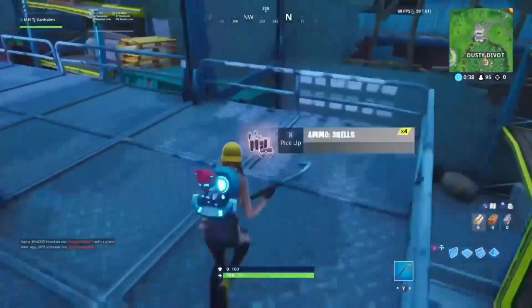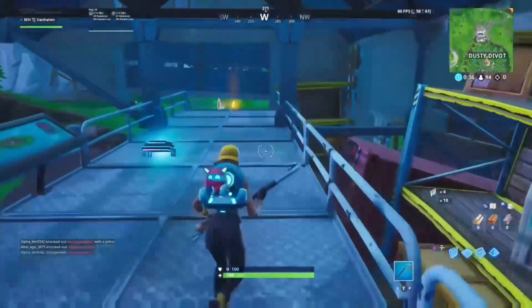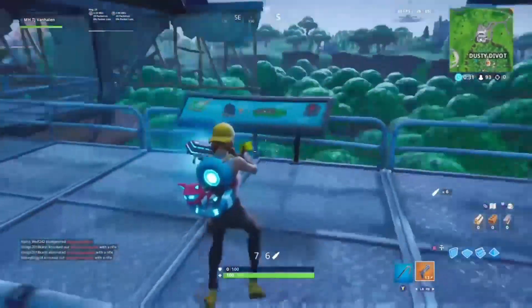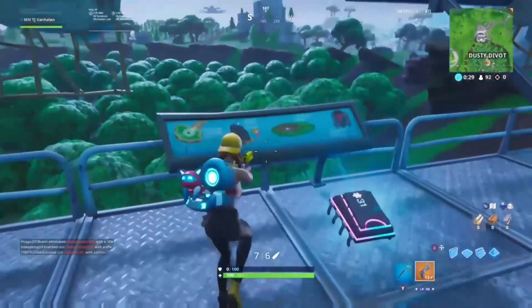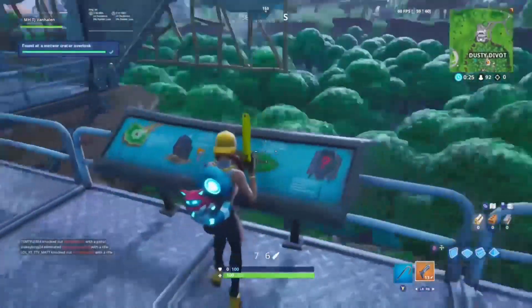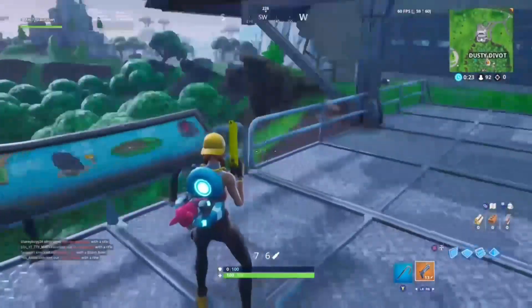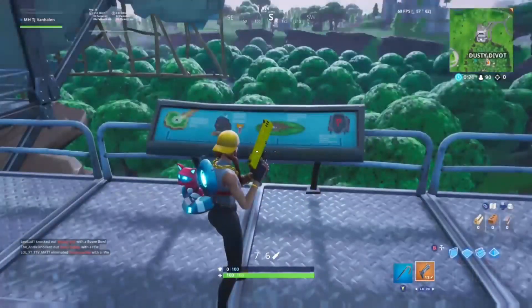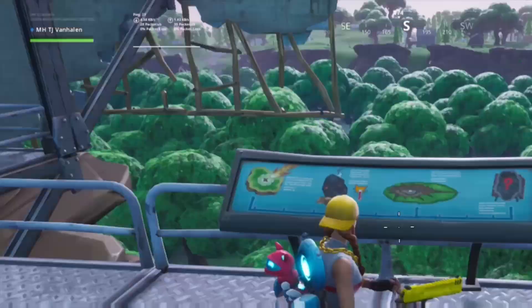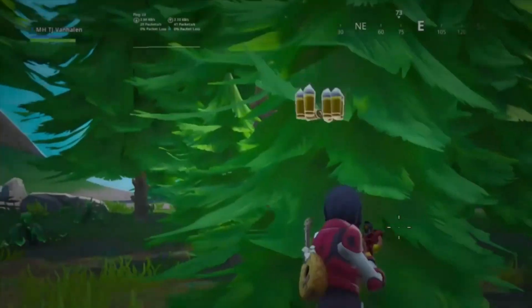Footbite 31 is at Dusty Depot. Go to the overlook location right there — that's footbite 31, Dusty Depot. It's pretty easy but you want to land quick because there's always a lot of people there.